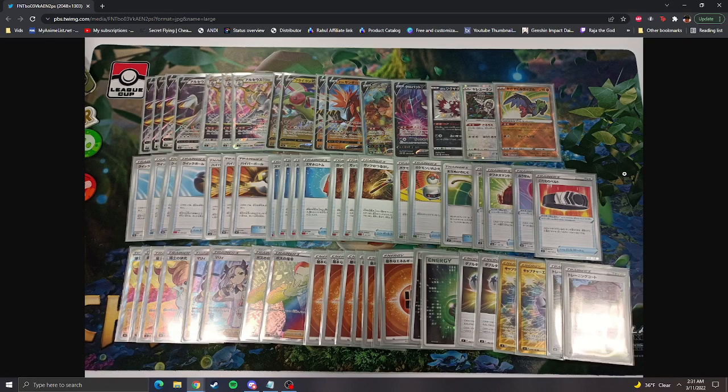Last but not least, a take on the RCS Flygon Leafeon deck that we've seen in the States — a different take using Leafeon to power it up, no Beedrill, but the Pickaxes help you power up stuff in one turn. That is my take on looking at some of the new decks from Japan — a lot of interesting ideas.